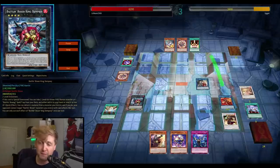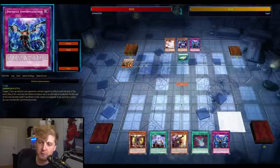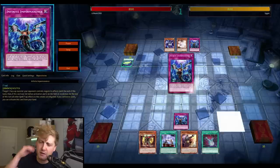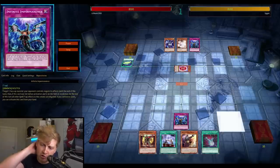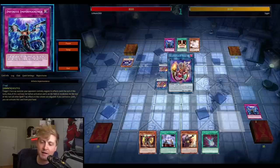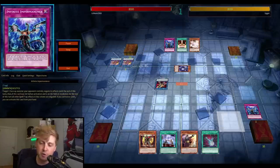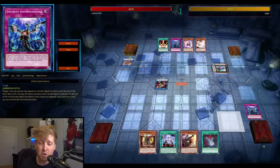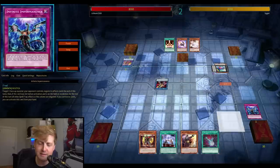Going second this time in the new format. This hand is okay — Dark Ruler kind of helps here because Baguska is going to hit the field. This hand just screams that I have to lock myself into at least a potential Promoter play, which prevents me from going for the Isolda line. Let's see how it goes.